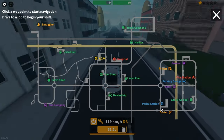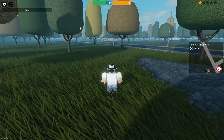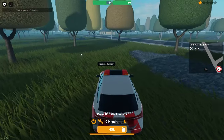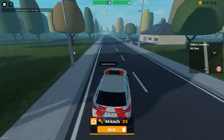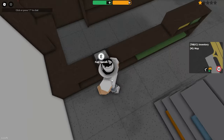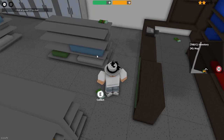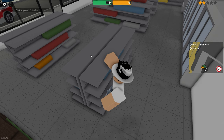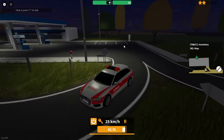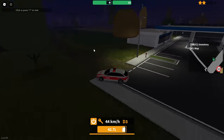Drive over to Osso Fuel. On a private server I just do 'spawn admin car' and get a car with unlimited fuel and unlimited health, which is really useful when grinding. Once you're at Osso Fuel, park outside, run inside to the cash register, and start punching it as fast as you can. It's going to drop around five bundles of cash on a private server — on a public server it'll be way more, and each bundle is worth more too. Pick up all the cash on the floor; you can see I now have 874 euros in stolen money.